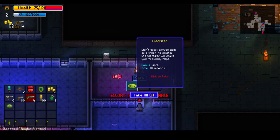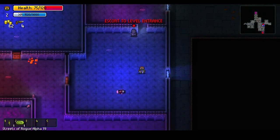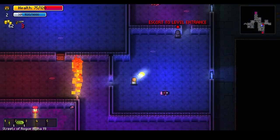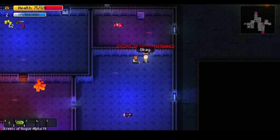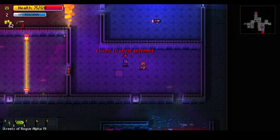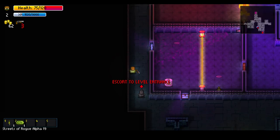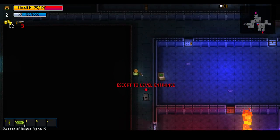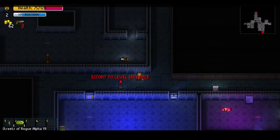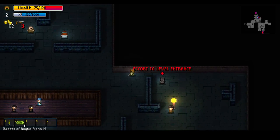We got a giantizer — 'the giantizer will make you freakishly huge for 30 seconds.' Time to go home. The gorilla keeps telling me to go to the level entrance but I don't speak gorilla. Teleport doesn't work with a prisoner escort, so we have to walk. We head to the exit and get a sword for completing the mission.